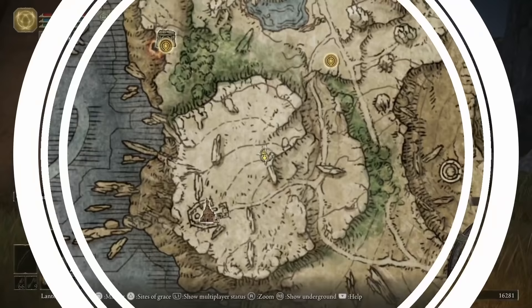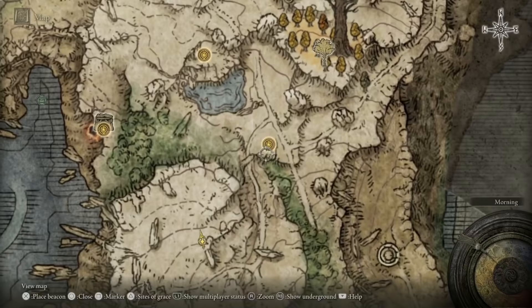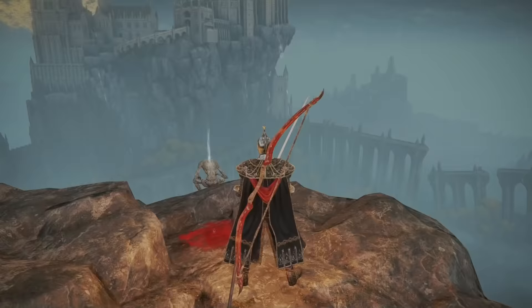From the Mausoleum Compound Site of Grace, head southeast and grab the Ruined Labyrinth Site of Grace, then go further south following this path and head west towards the Church of Vows.